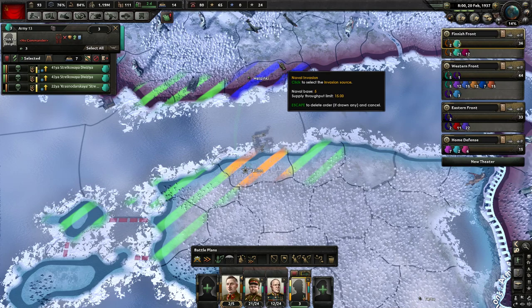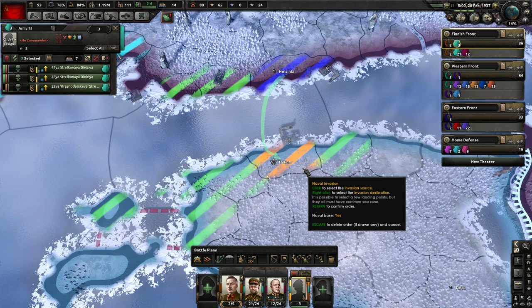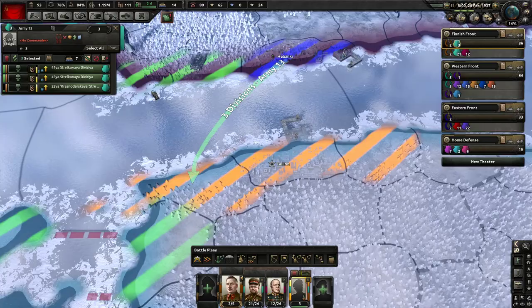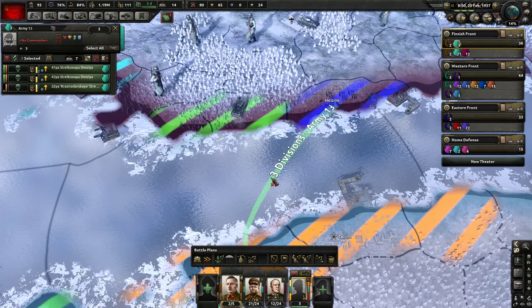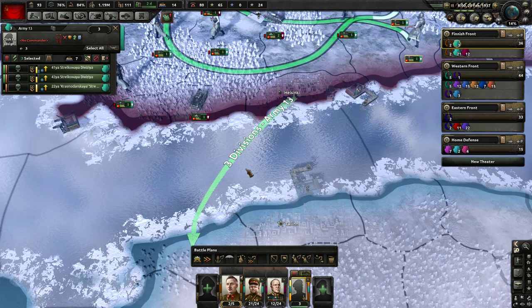So the naval invasion - everyone's going to group up in Helsinki, then they're going to get on some boats and try to invade Tallinn. You can split up your naval invasion to hit multiple provinces simultaneously - they all have to be in the same state as your primary target. So I right-clicked these two extra provinces, and the divisions will split up among them when they do the naval invasion. I've got three guys right now, but I could grab a handful of others.